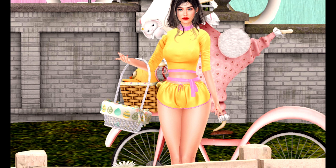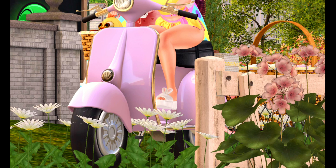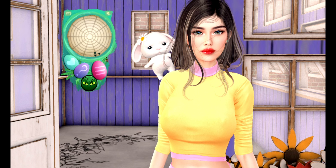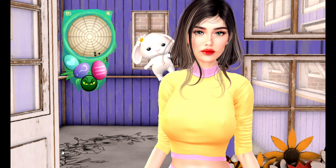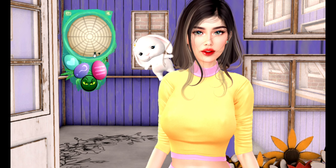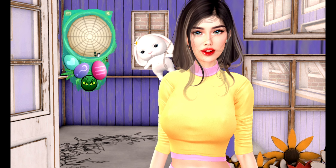Along with your HUD and basket, you'll also get the cutest scooter in five colors: pink, yellow, lilac, green, and blue. The HUD, aside from being so pretty, is very easy to use — the radar shows you the locations of the eggs. For example, here there are three hidden eggs to find in this specific sim.